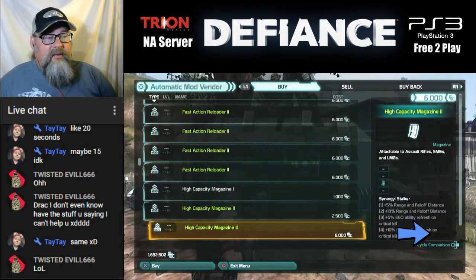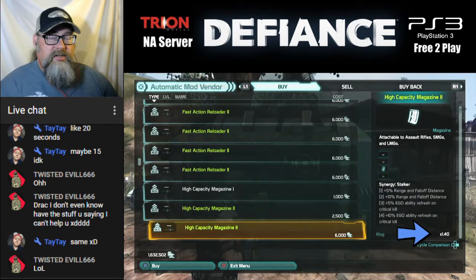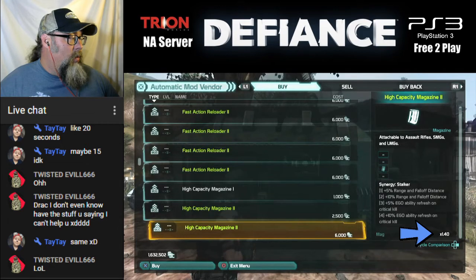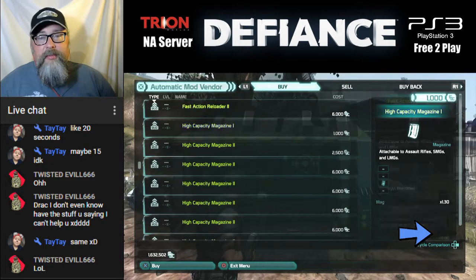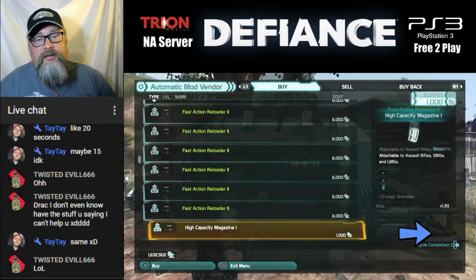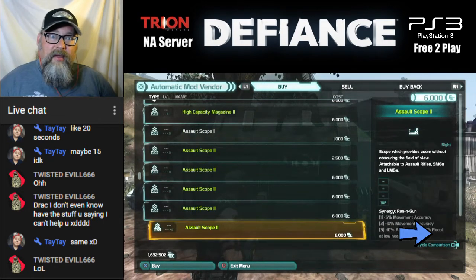High Capacity magazine — this one increases your magazine by 40%; when you multiply by times 1.40 that's going to give you a 40% increase. Those are the magazines: Controlled Burst, Fast Action Reloader, and High Capacity. Now we get into the sights and scopes.